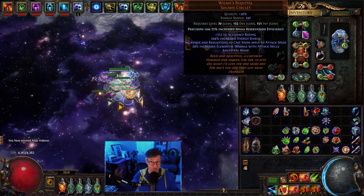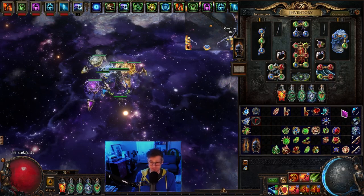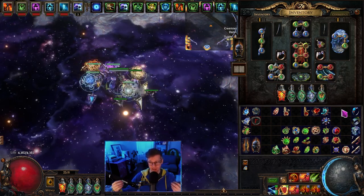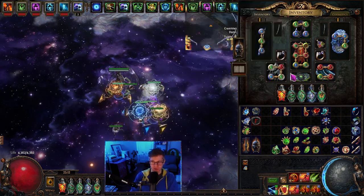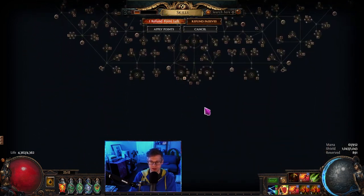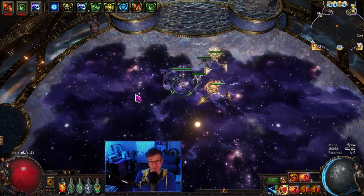I wanted this to be a little bit of build inspiration. If you haven't played around with this helmet yet, it was not meta at all — kind of a late discovery. If people really lean into it on a character actually scaling damage — not Golemancer, which is a weak archetype — but on a Deadeye, Pathfinder, or Champion, you could hit hundreds of millions of DPS. That's it for me today. The plan is to drop Wilma's, get out of the totem setup, and lean into self-attack anomalous KB. Join me on stream tomorrow to see where this goes. Thanks for watching, have a good one!